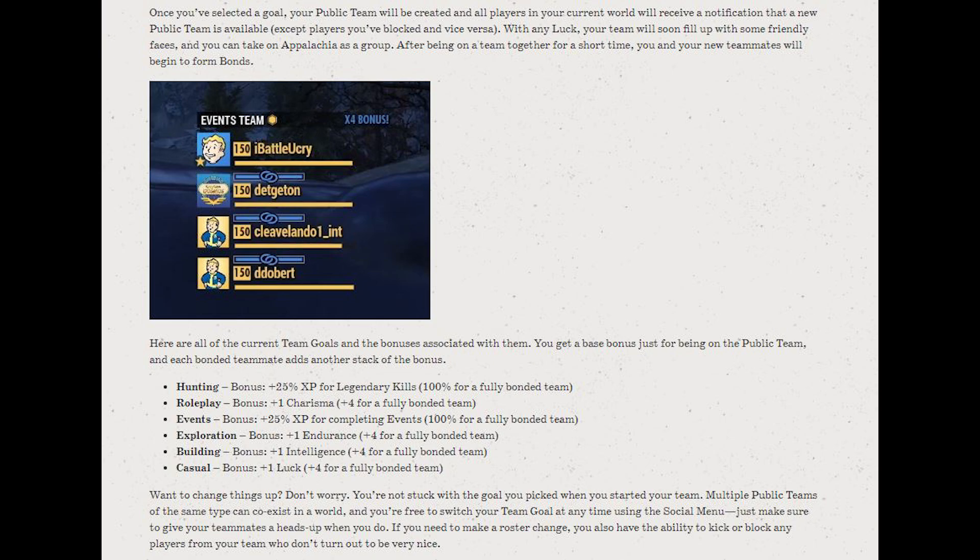These are the current team goals and the bonuses associated with them. Under hunting, you get +25 XP for legendary kills, and +100% for a fully bonded team. Role play gives +1 charisma. Events gives +25% bonus XP for completing events. Exploration gives +1 endurance, or +4 with a fully bonded team. Building gives +1 intelligence. And casual gives +1 luck.